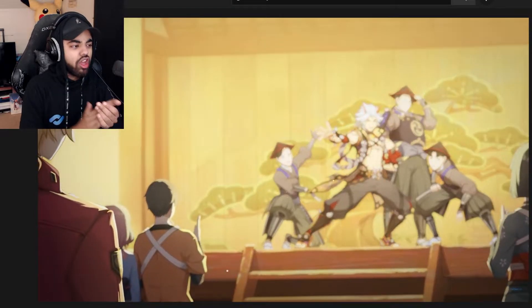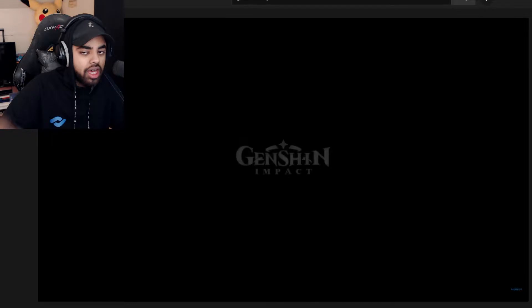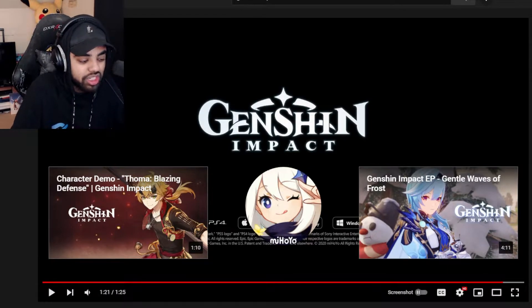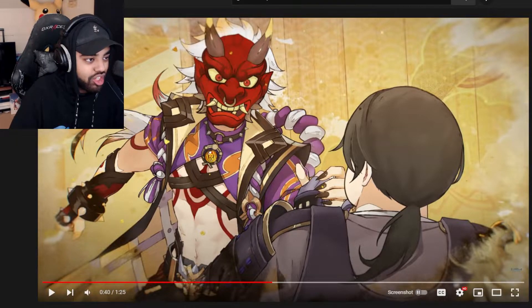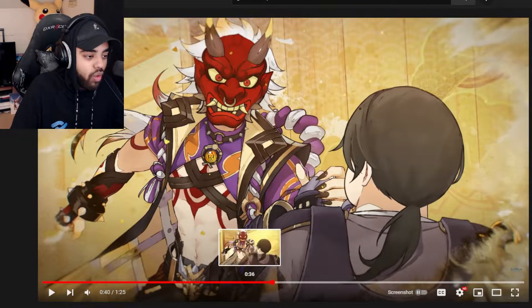I gotta club along! Oh, it's Itto! Yo, Itto also has horns. He's literally one of the best characters Genshin has ever done — a lot of personality, great design. I'm here for it, man. The guy looks great. This Oni mask design looks fantastic, it looks incredible. I love his body painting. I love his hair. I love his clothes.